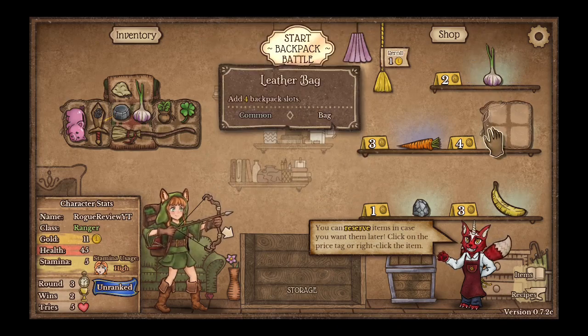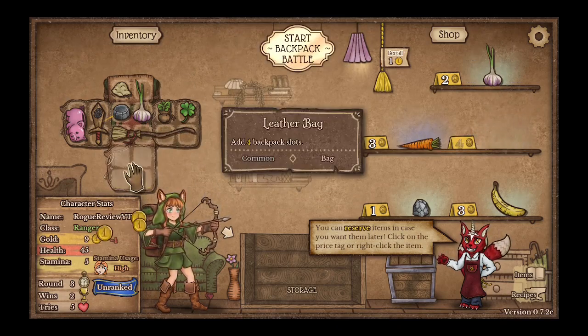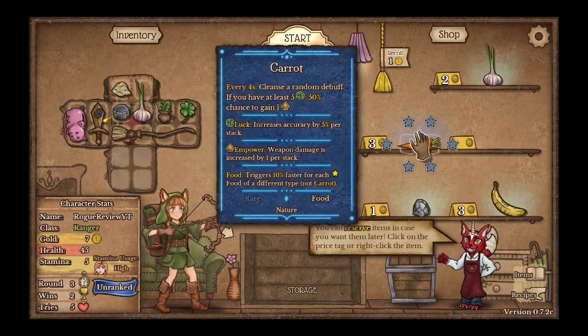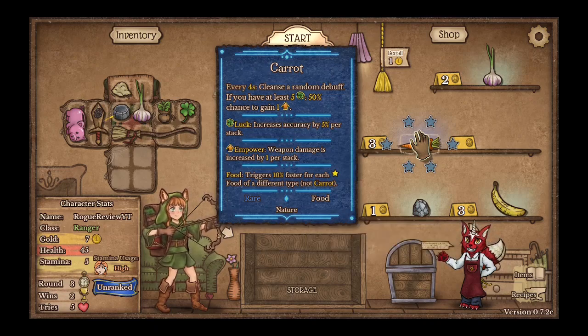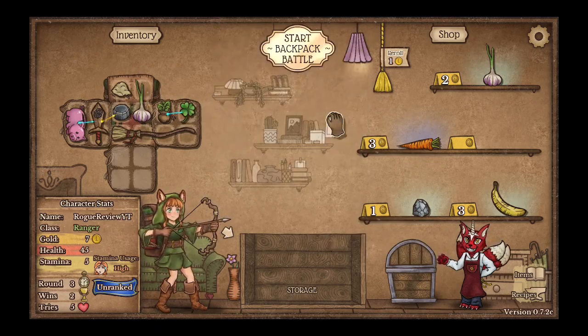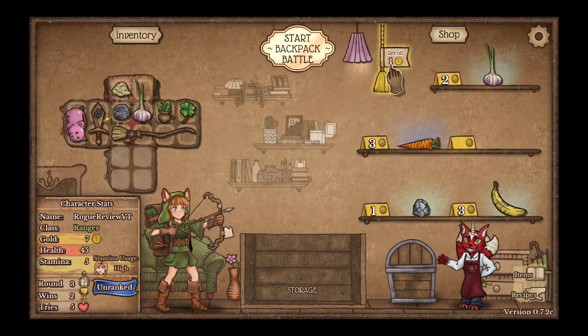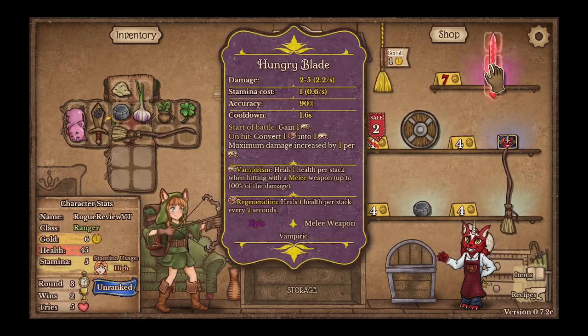Gain more shield, or I could buy more backpack slots. I'll buy more slots. What's this do? Cleanse a random debuff if you have at least 5 luck. 50% chance to gain in power — no thanks. Whoa, what the hell? Start a battle, gain vampirism.